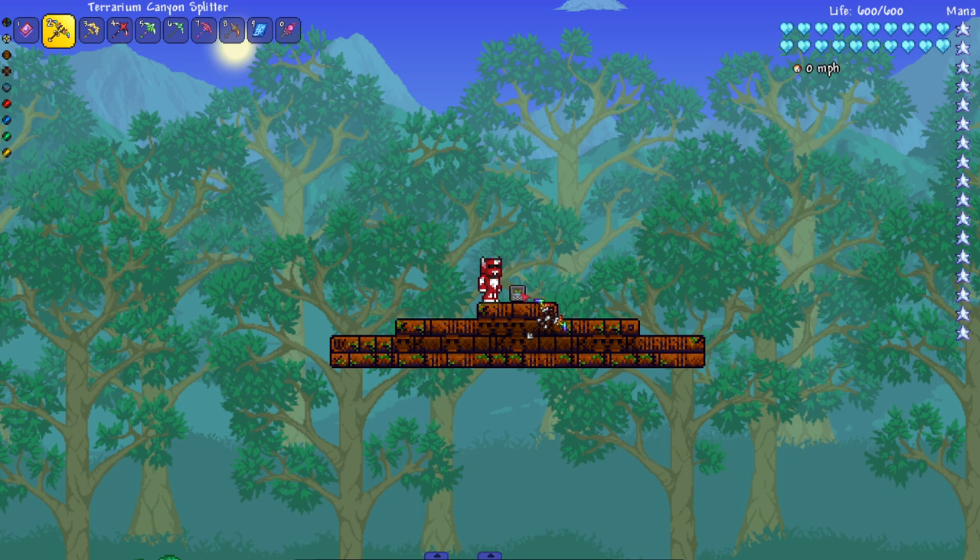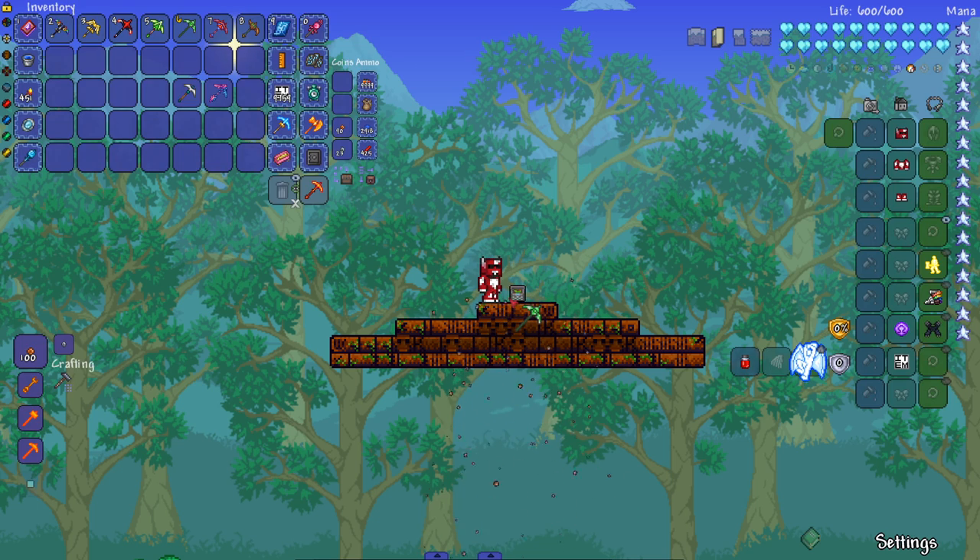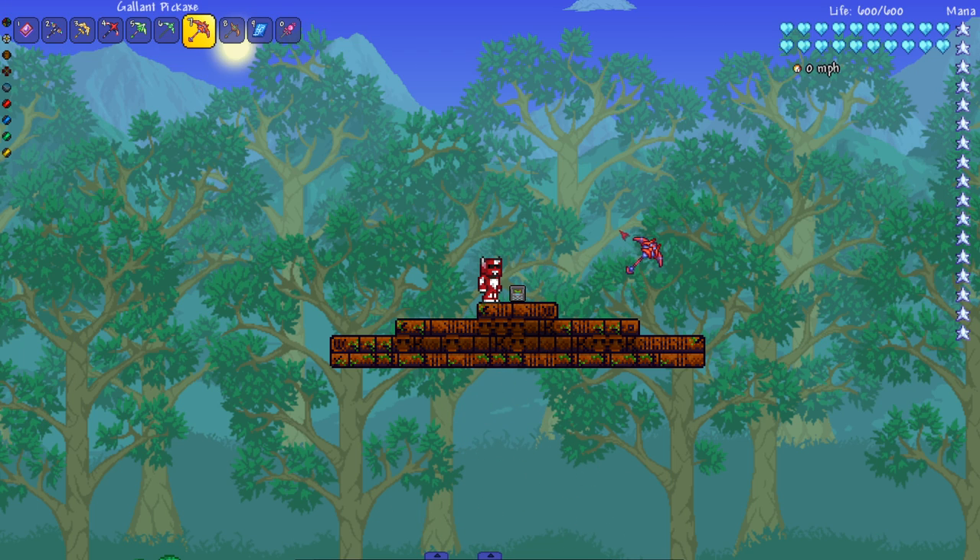The Terrarium Canyon Splitter — the name alone sounds powerful enough, but of course not. Celestial pickaxe — I don't think any of these are gonna break it since they're probably all the same power, but we gotta test them out anyway. Purium pickaxe — my game froze for a second.